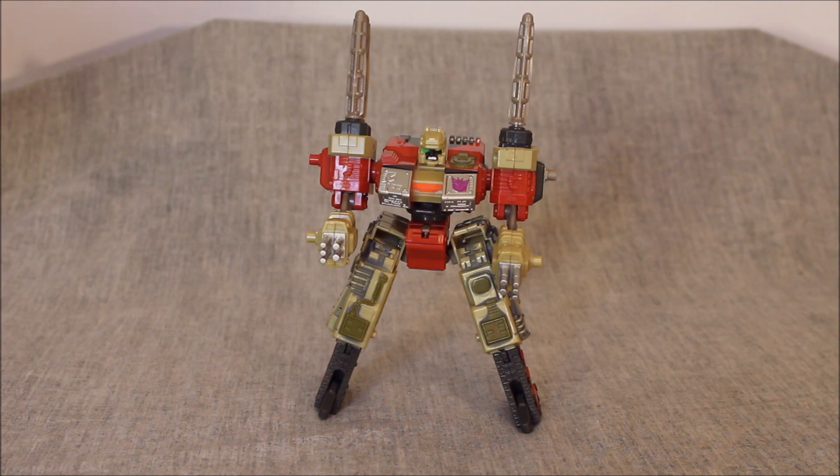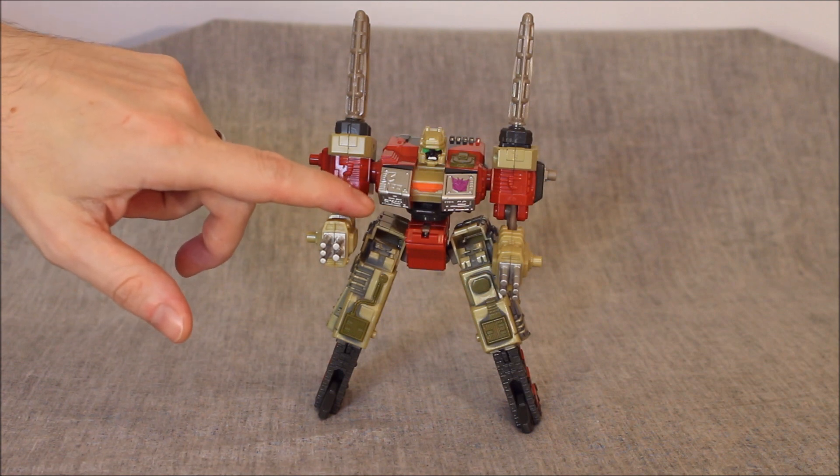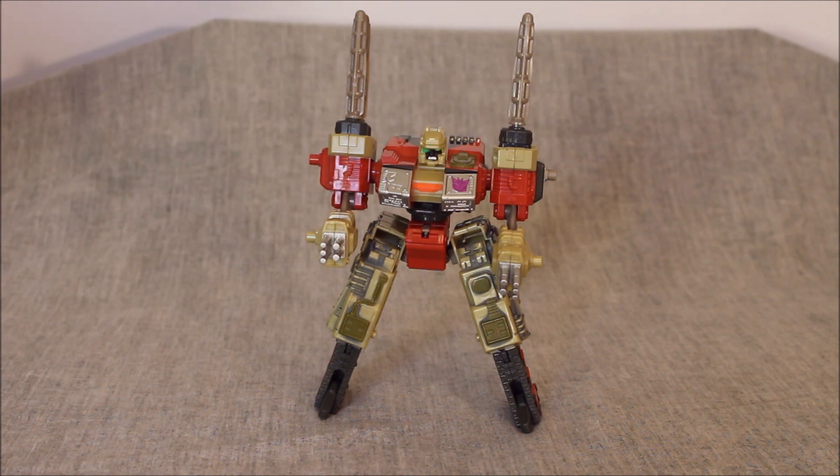In terms of coloration: the arms are kind of correct, though the green should be a little more green than this beige-y color. The chest is pretty accurate. The abdomen shouldn't be this grayish color — it should also be greenish. The red is largely where it should be, and the legs are largely correct. The only other thing not quite right is the face — it's just black rather than the beige-y human color from the animation, though it is sculpted correctly so you know it's Demolisher. A couple of things are a little bit off. I'm going to say about an eight for coloration. So we have about a seven and a half overall so far.